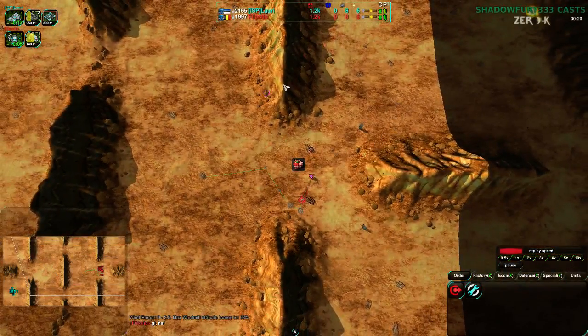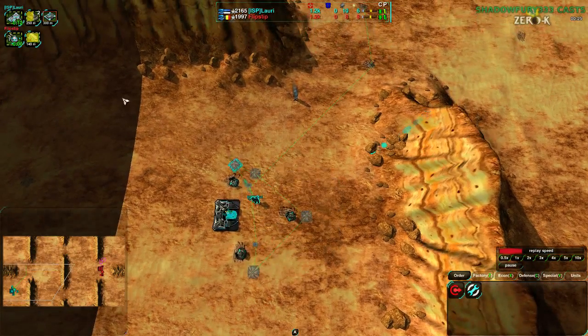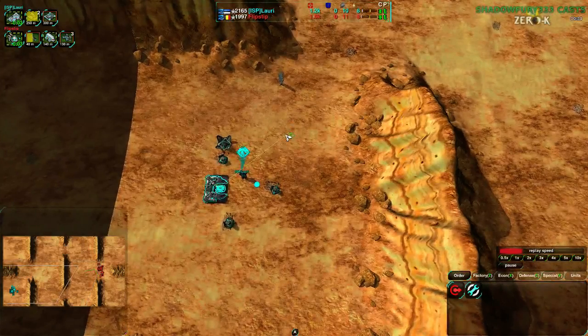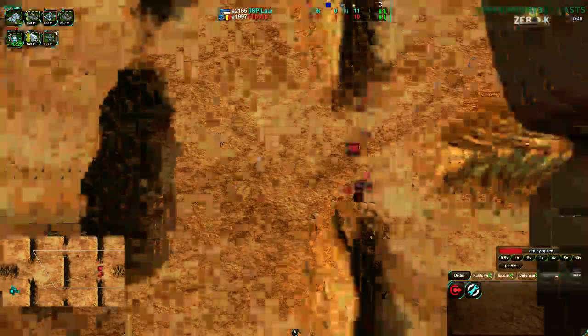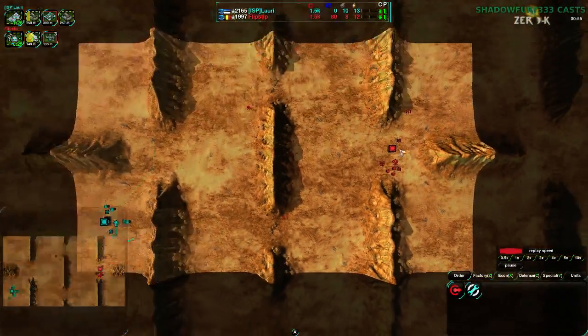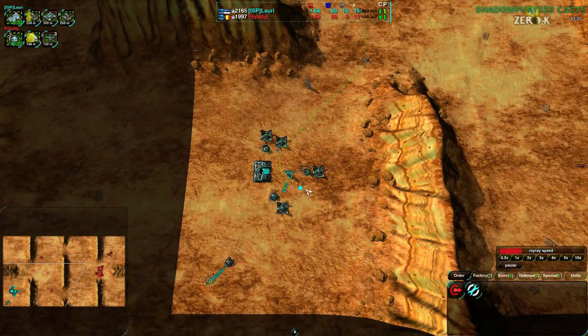Flipstep, starting out with their constructor, really just wants to build up as much as they can - wants to hang back and build up. Lattery, on the other hand, going for a couple of welders into a Panther; they're definitely going for more of an aggressive strategy. Flipstep getting some scouting going pretty early, but they are not looking to be going super aggressive. They do have some Scorchers coming in later on, but this is not aggressive. Aggressive would be one Dart, one Scorcher, one Mason, and then Scorchers and Masons together. This build order is not aggressive - it's saying: I want to know what my opponent's up to, but overall I just want to make sure my opponent doesn't mess with my reclaim and my construction, taking my entire side, my plus 18 or so metal, and all the reclaim.